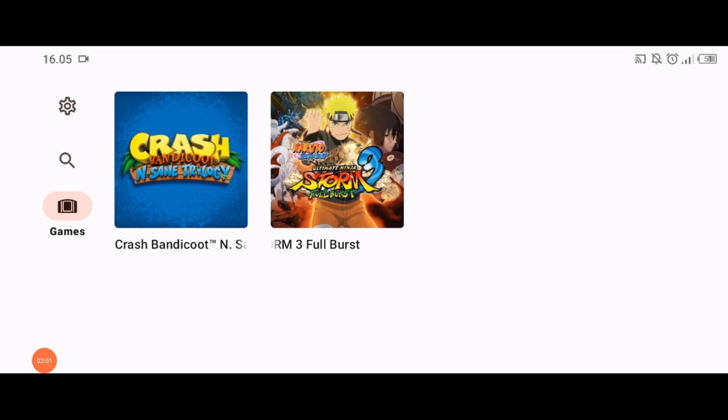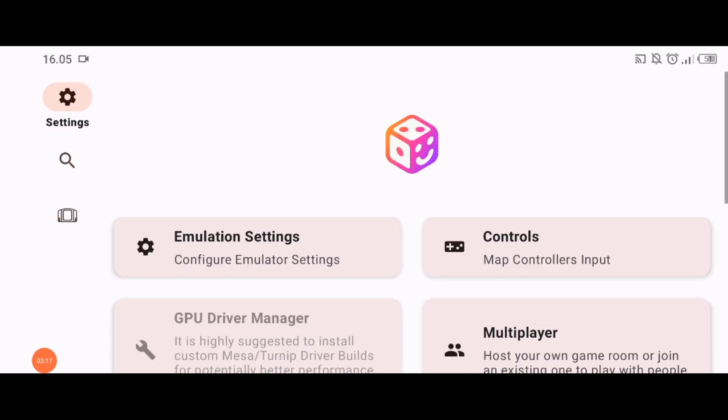Kalau udah selesai nanti akan muncul cover gamenya ya teman-teman. Dan di sini kita langsung pergi ke setting emulatornya. Kalian bisa setting per game, atau setting semuanya langsung. Jadi saya akan coba setting semuanya langsung di setting ini.